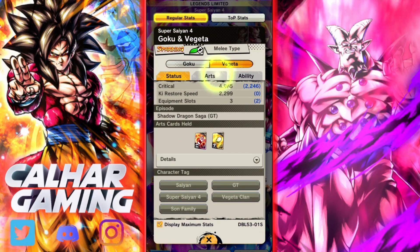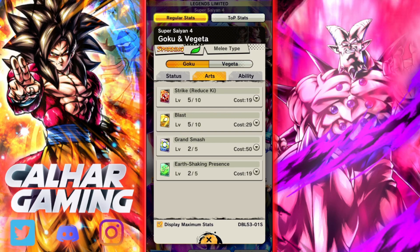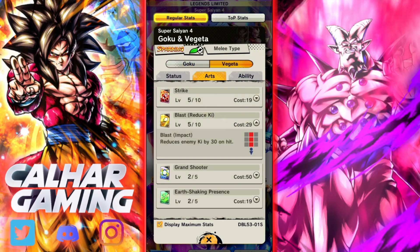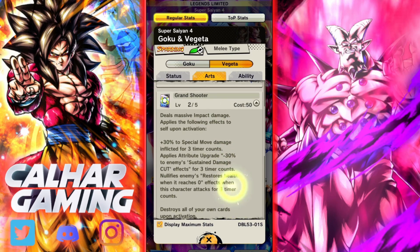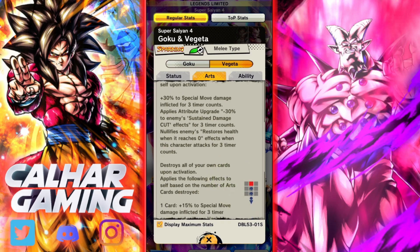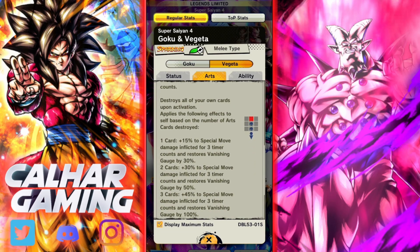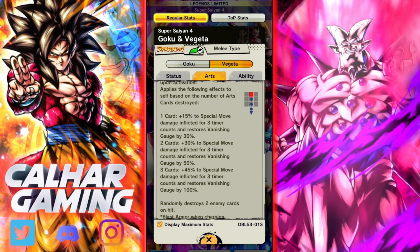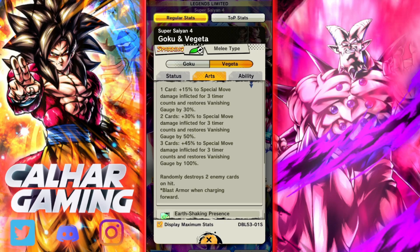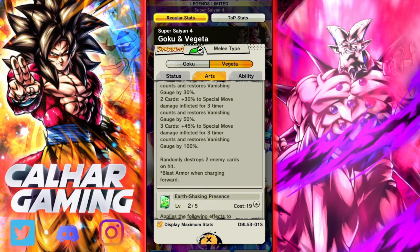The main differences are: with strike you reduce the enemy ki by 30 on hit, and when you are Vegeta that moves over to blast as well. The blue cards are very similar - they get extra special move damage, minus 30 to enemy sustained damage cut, and also nullifies endurance so it will stop any endurance and go through anything related to that. Depending on how many cards you've got in your hand, you get additional damage to your blue card and also up to 100% of your vanishing gauge back. It also randomly destroys two enemy cards on hit, plus blast armor.